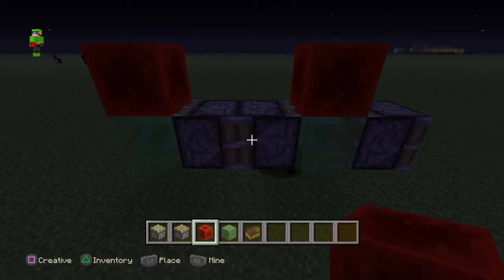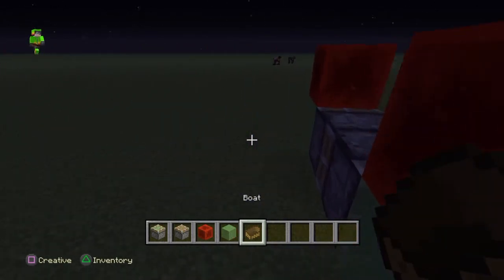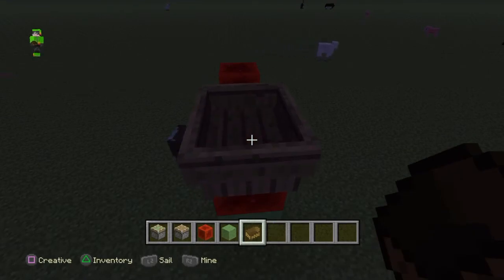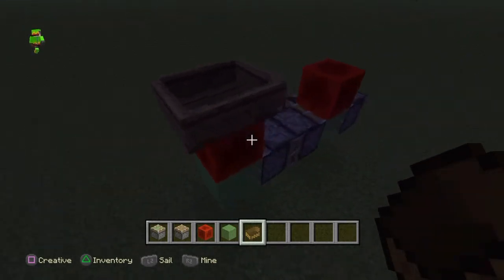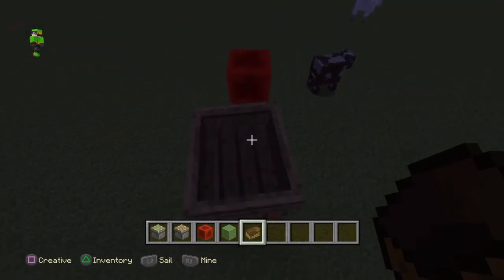After you've done that, get out your boat. You want to place your boat on the end redstone block, and then you want to slowly push your boat in here. Let's do that now.